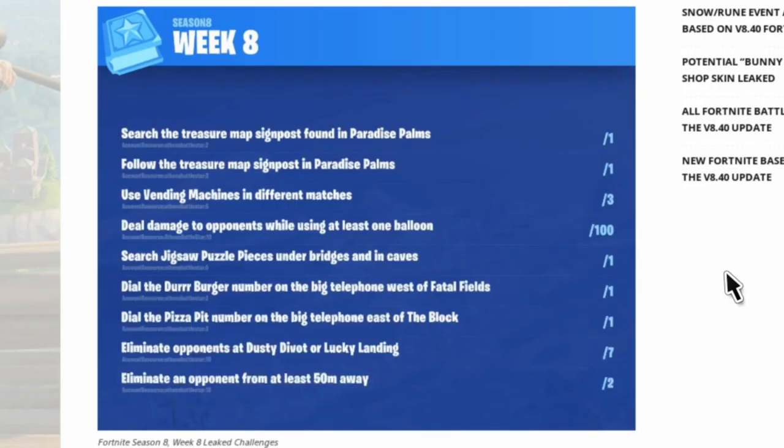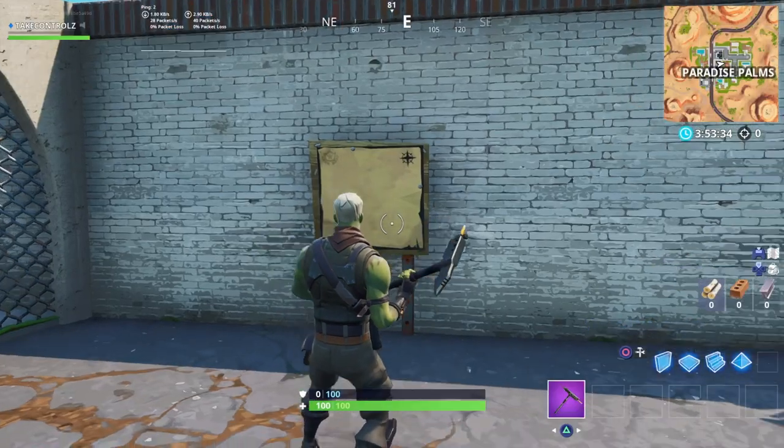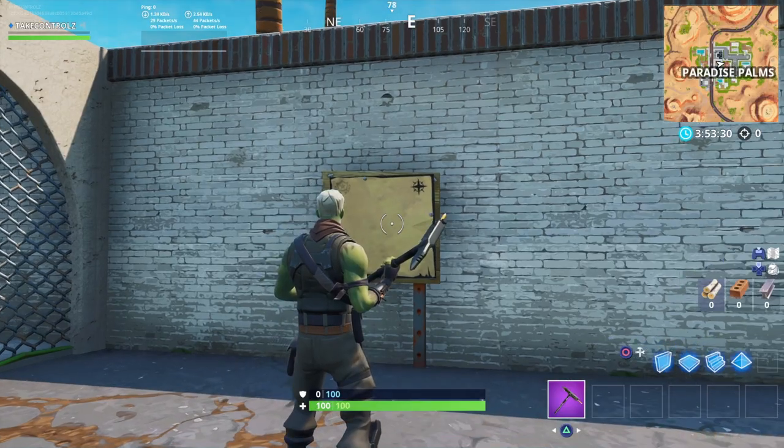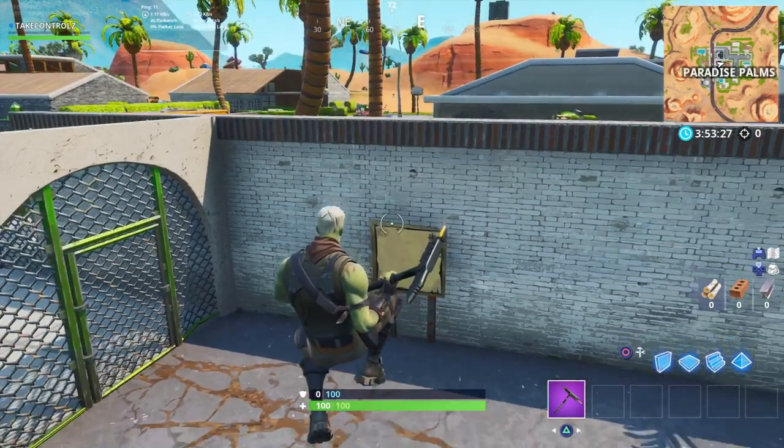What's going on guys, back on Fortnite — the Week 8 challenges have been leaked, so let's take a look. The first one is search the treasure map signpost found in Paradise Palms. Normally pretty simple — these maps show you a picture of something and you just go there and get the battle star.